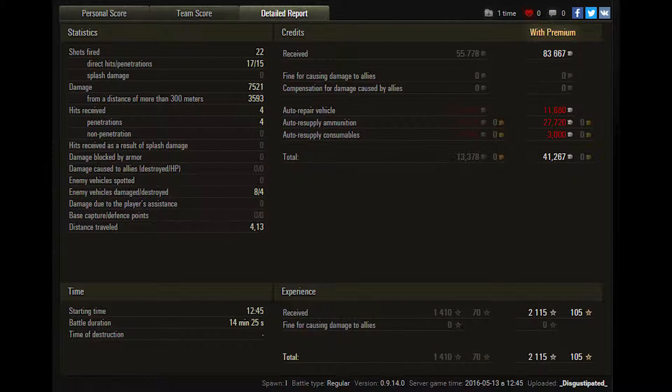That was an amazing ending. He ends up with an ace tanker and high caliber. You'll see here why he got the high caliber — he ended up doing 7500 damage with 1410 base experience, which is an awesome result. He made 41,000 credits even with all that ammo and repair kits. If you like this video, click that like button and subscribe, and please tune in for more videos. Thanks for watching and have a good one.